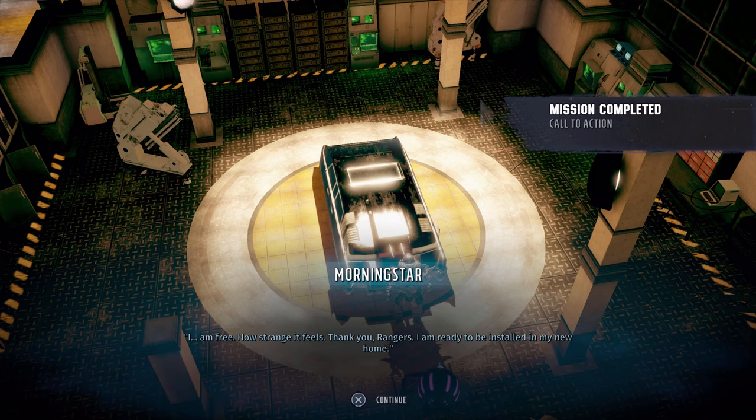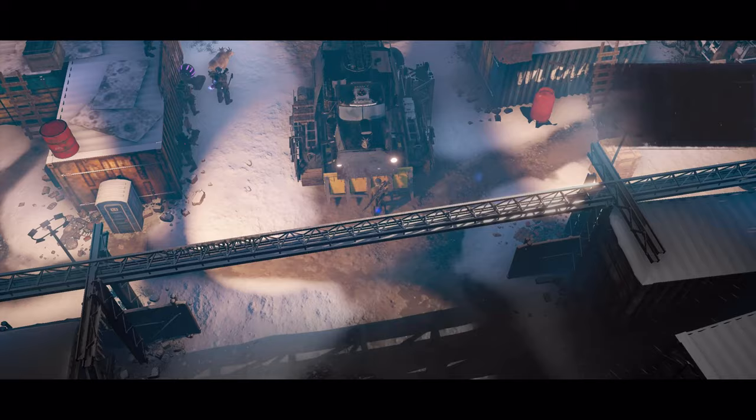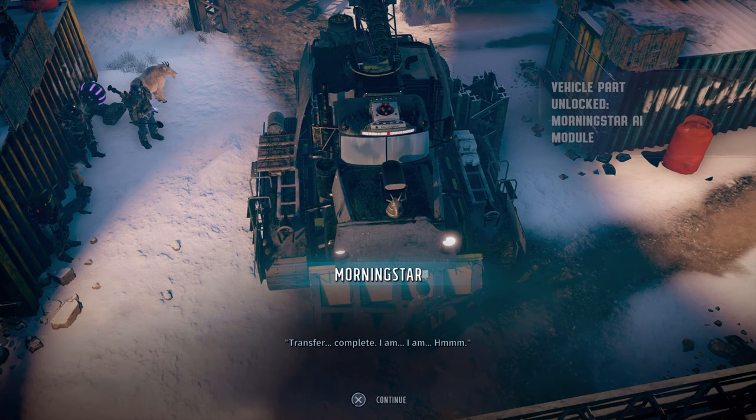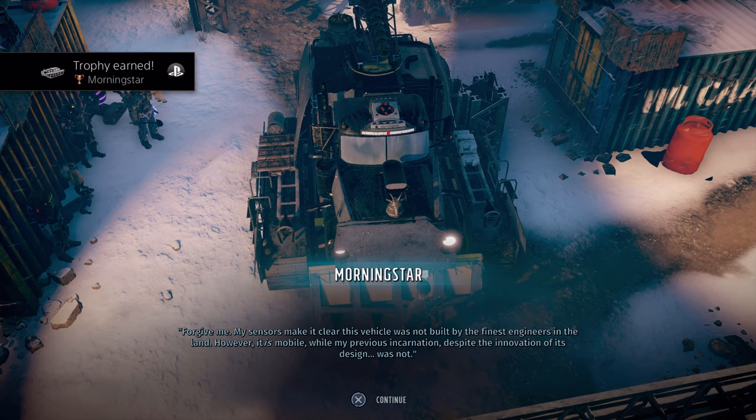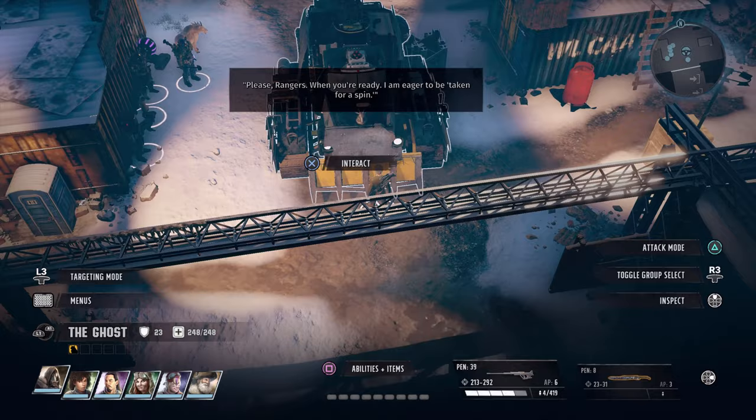After that cut scene and a bit of dialogue, you'll earn the trophy/achievement Morning Star. Remember to revert your save — that's very important — before doing this, so you can choose between getting the Morning Star AI or the nice weapon by destroying the vehicle. Here's the trophy/achievement popping now. Upon getting the Morning Star AI out of the car, you earn the trophy/achievement Morning Star.